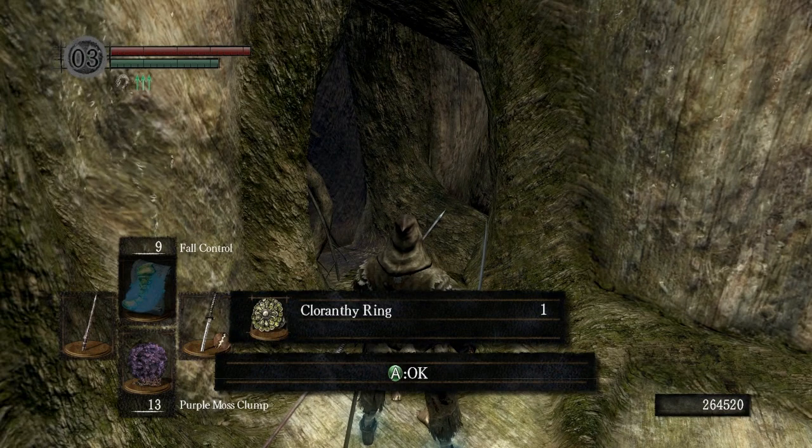Some people will prefer to use a homeward bone or a miracle to get back to that bonfire since you're so close to it, and then start your downward progression through the Great Hollow as normal.